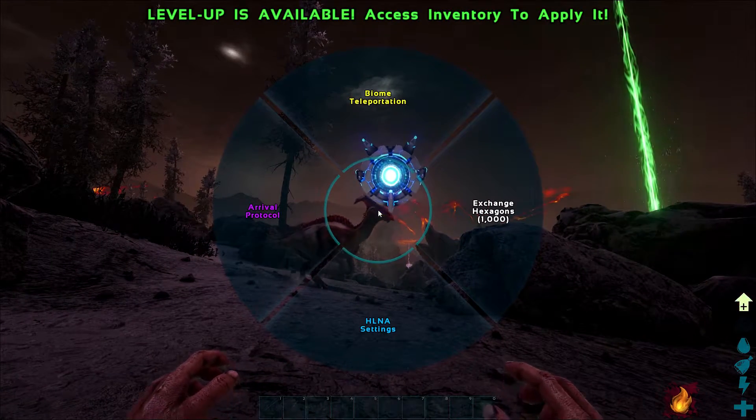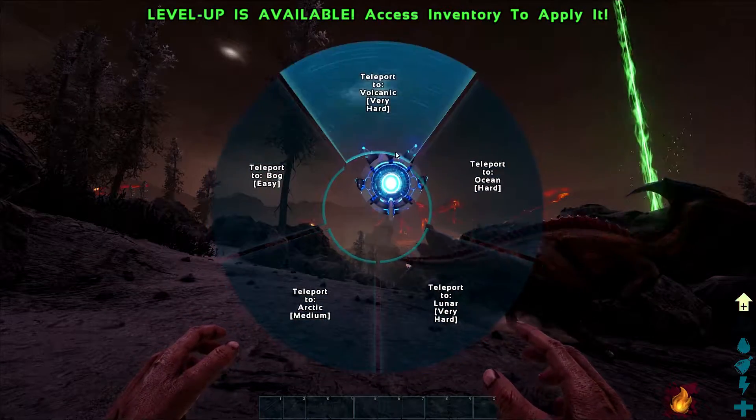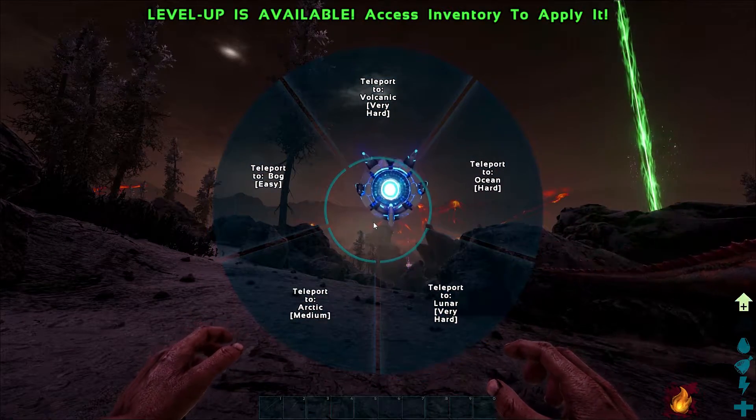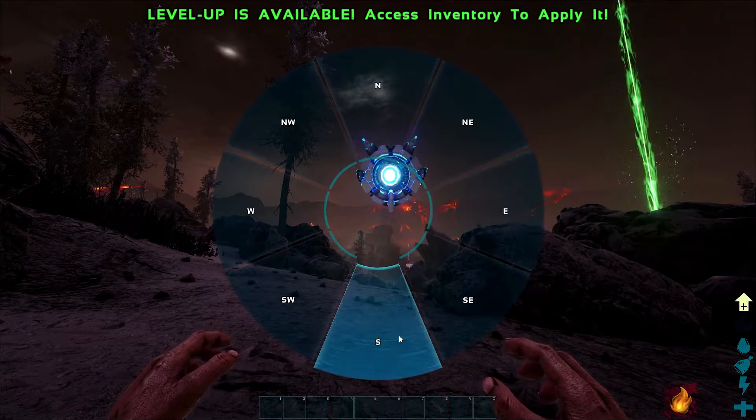Hold down the action button, which is E for PC, go up to biome teleportation, and then here you can pick which biome you want to teleport to. I'm going to teleport to the ocean and I can pick which direction I want it to teleport me in.